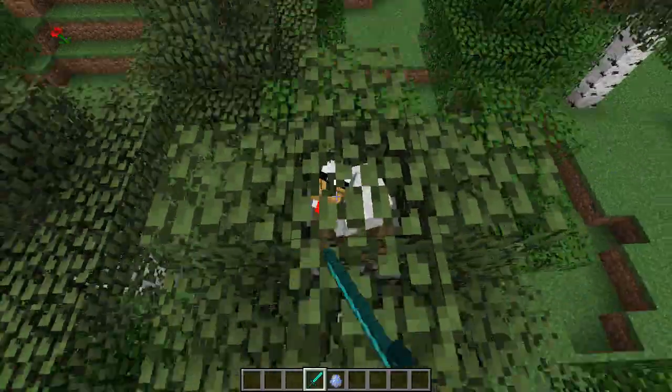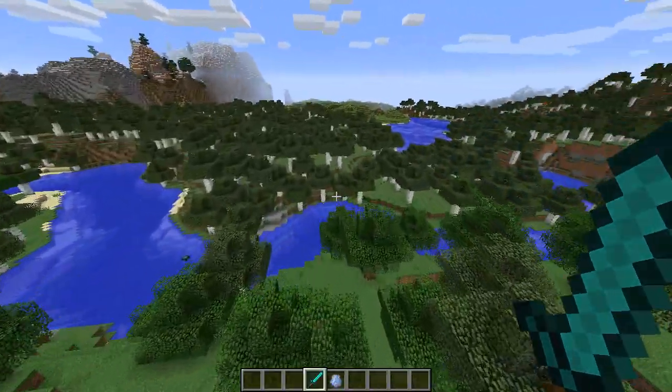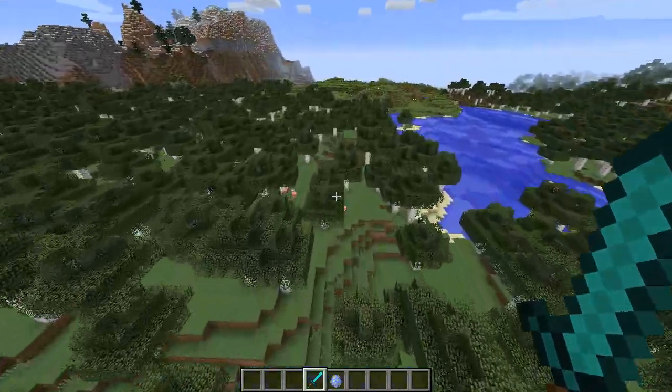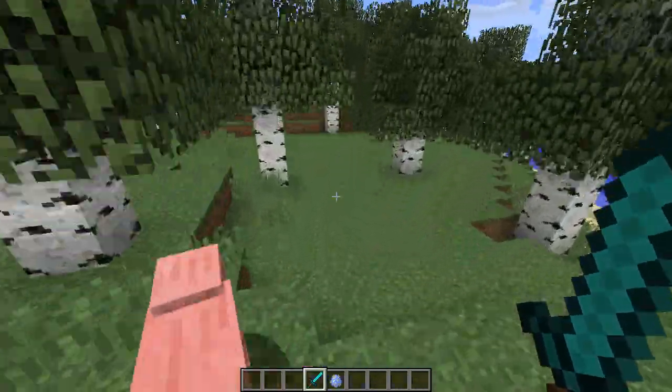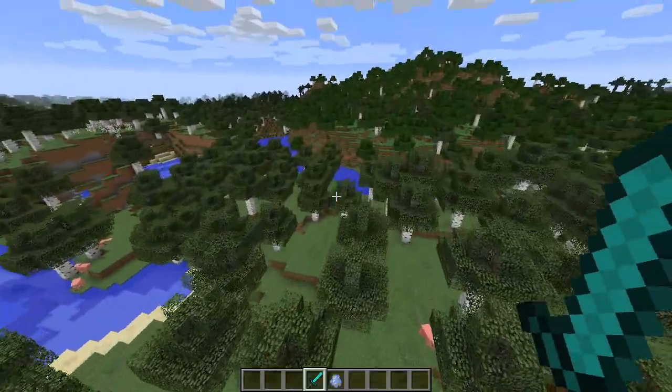Upon death, they drop feathers. They just spawn throughout your world randomly — they've got 2 hearts. That's pretty much the only thing that the mod adds. It's a tiny mod, but I just wanted to show it to you because it just came out.